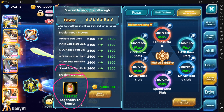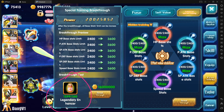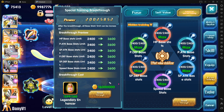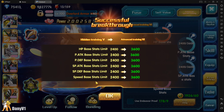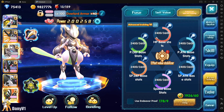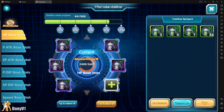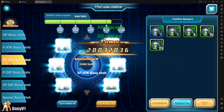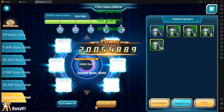It didn't take that long. Now for the breakthrough you need legendary enhancers, but honestly if you get up to this point you should have more than enough. These things also cost a ton of gold. We already got the new breakthrough unlocked, and on the effort stabilizer I also unlocked a new spot.